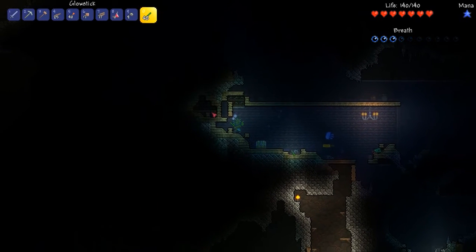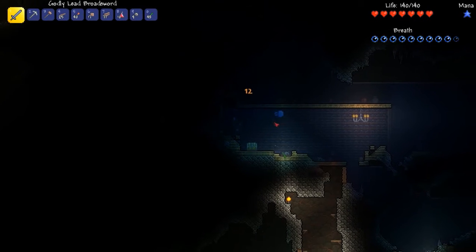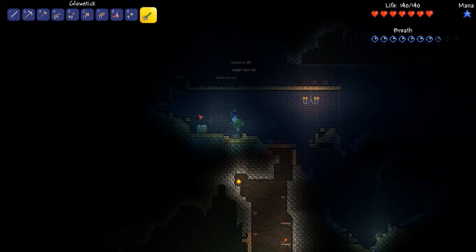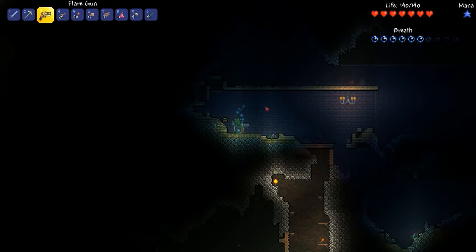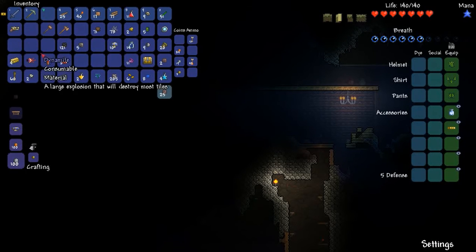There's a little air pocket here. What's in the chest? A flare gun. Two damage, very fast speed, no knockback. It looks like it needs ammo. That seems pretty cool. Guns sell for a lot of money in Terraria, so very useful. There's the flares — let's give it a go. Whoa! It lights up the place, and it shoots underwater. Okay, we've got our first gun.